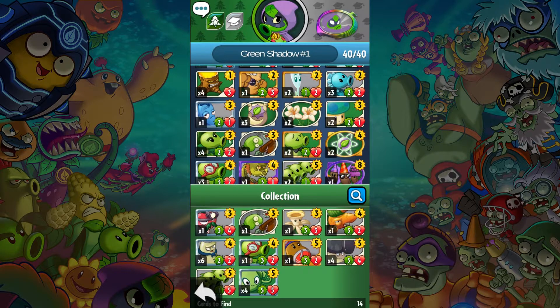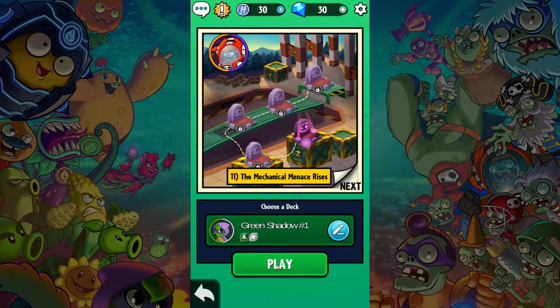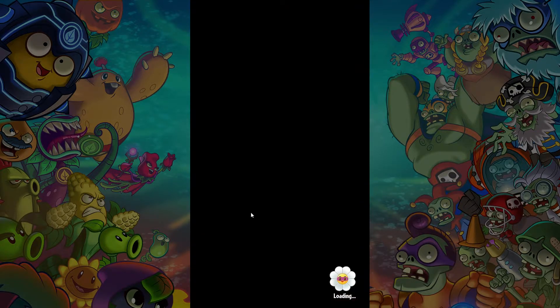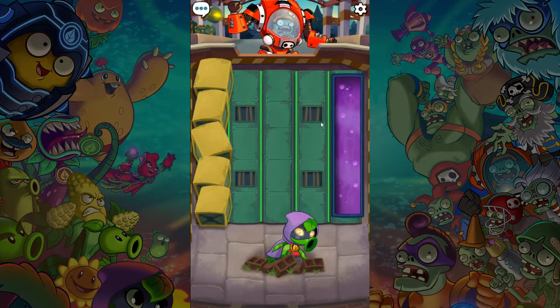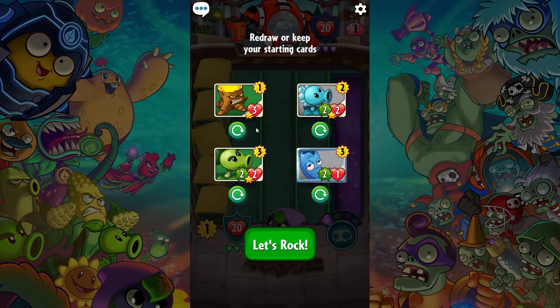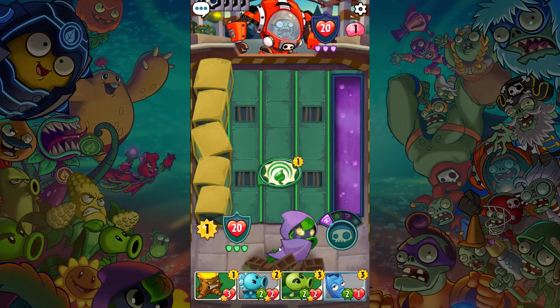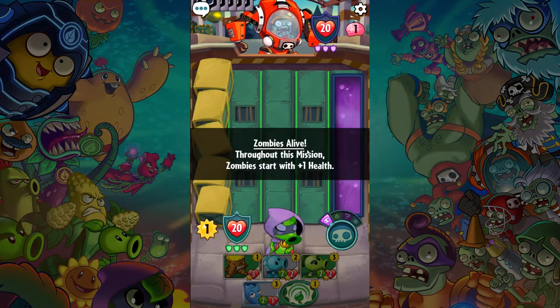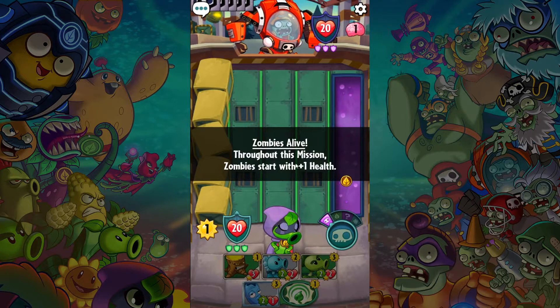Alright, Green Shadow versus Z-Mech. We do have a water lane so we can play a couple of those amphibious ones. Looks like the Herotron Blast had some far-out side effects — check out this reading from my Devomatic Central Gadget. Zombies alive throughout this mission — zombies start with plus one health. What?!